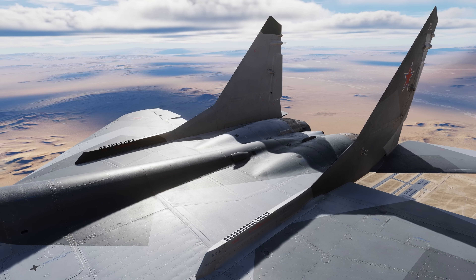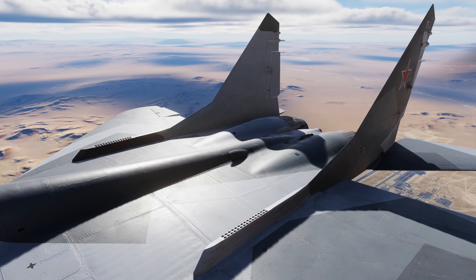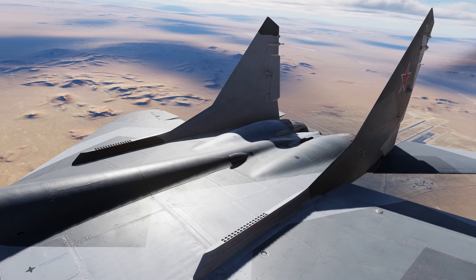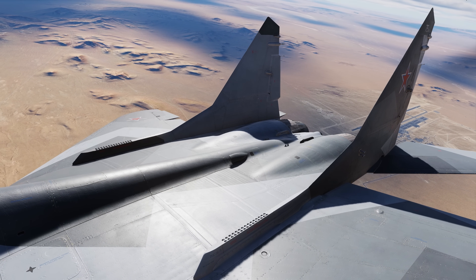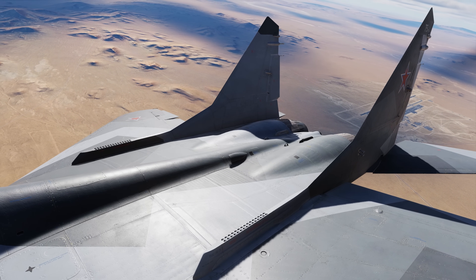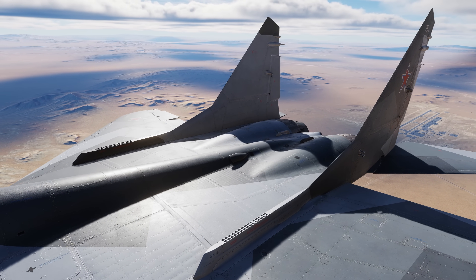Let's now talk about the Fulcrum's countermeasure dispenser system, or CMDS, consisting of 60 26-millimeter chaff and flare cartridges. Flares are meant to decoy infrared-guided missiles and chaff is designed to decoy radar-guided missiles. They are stored in the two vertical stabilizer roots.